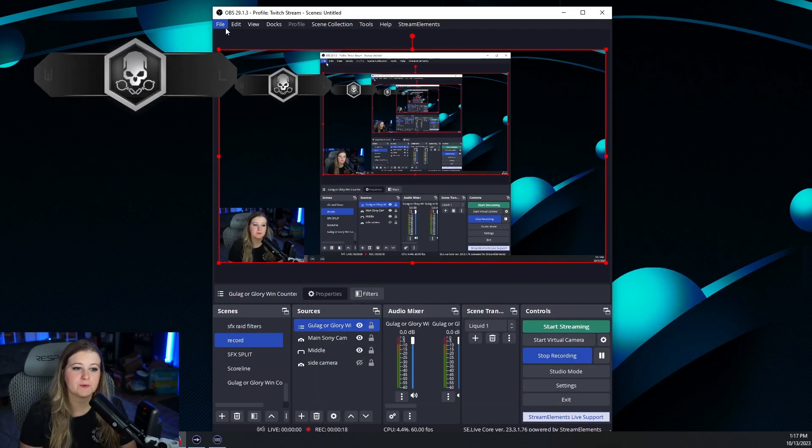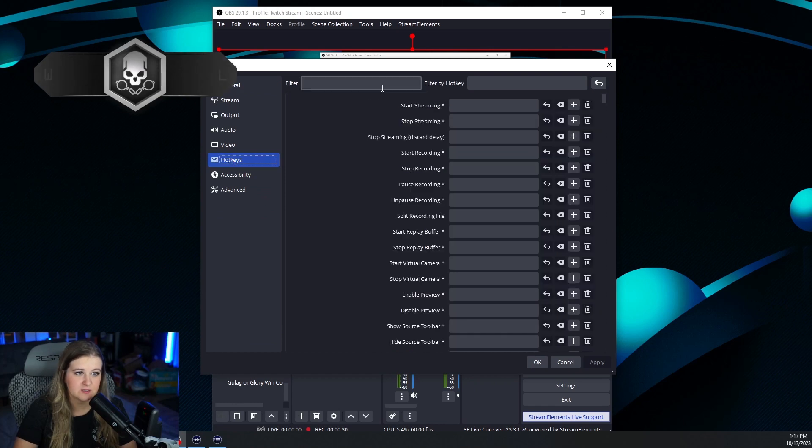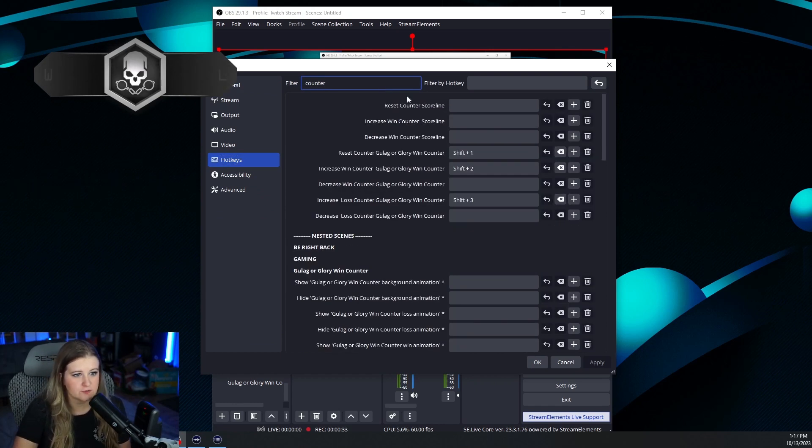Our next step, if we want to be able to quickly add a win or a loss or reset while we're in game with the press of a button on our Stream Deck, we've got to give it a hotkey. So, we're going to go ahead and go into File, Settings in our OBS, Hotkeys, and we're going to do a search for counter. I did Shift 1 for Reset, Shift 2 to increase the win, and Shift 3 to increase the loss. Hit Apply, and OK.